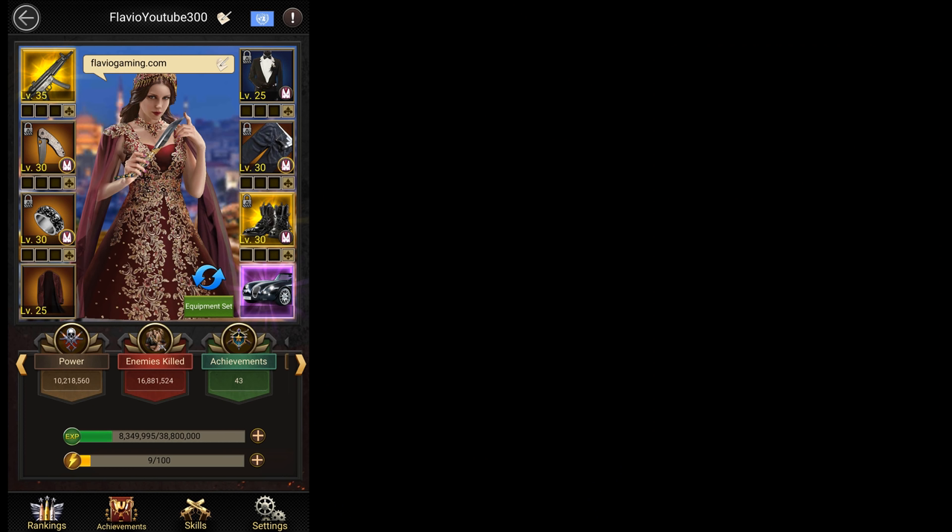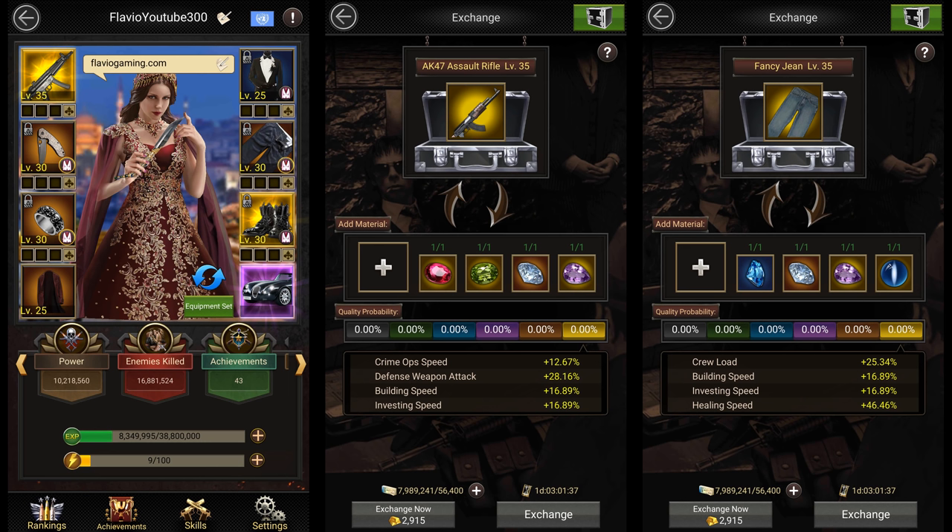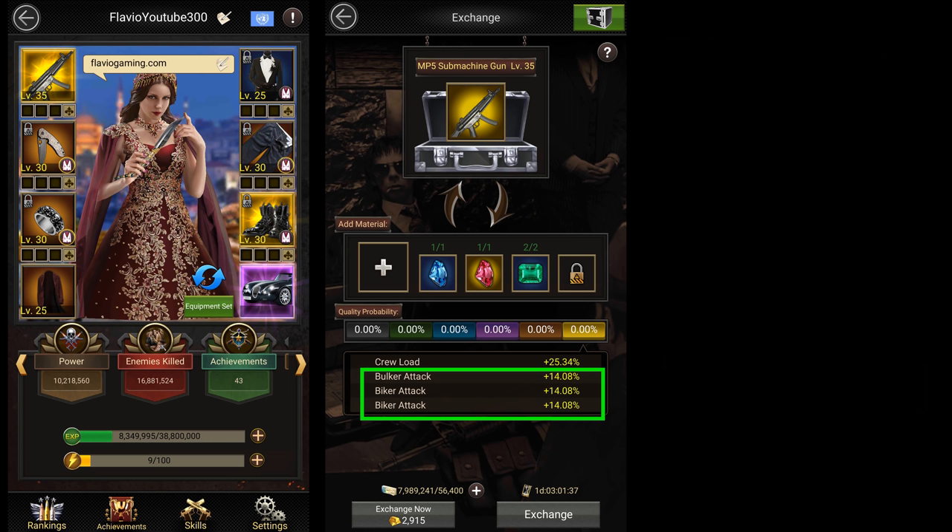Now let's talk about equipment. Getting good equipment is one of the best ways of improving your stats in the game. You can only equip a piece of equipment if your leader level is the same or higher than the level of the equipment. If you're rushing to mansion 30, I'd recommend getting the level 20 quality shirt and the level 30 casual boots as they both give you double building speed buffs. Then you can also get the level 35 AK-47 gun and the level 35 fancy jean for some extra construction speed. If you're trying to improve battle stats, I'd suggest going for equipment which gives you at least 3 battle stats, especially bulker and biker stats. For example, the level 35 submachine gun gives double biker attack and single bulker attack. Also, keep in mind that you do not get stats from normal clothes and pants, so you should craft and use the terrorizer suit and trousers instead.